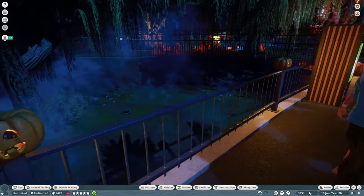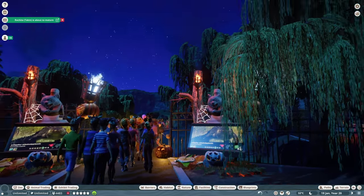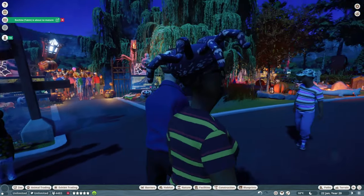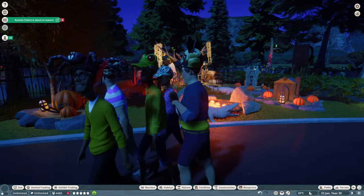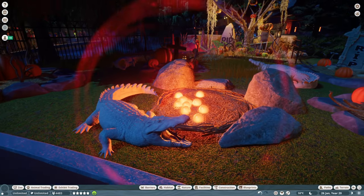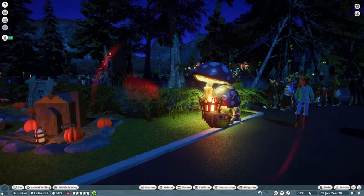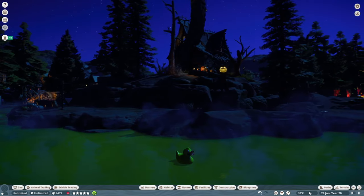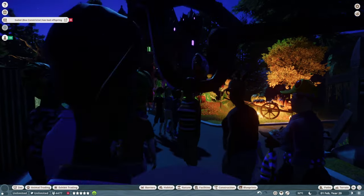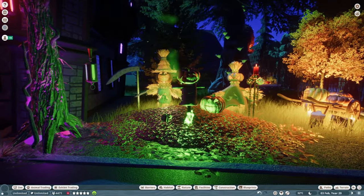Let's continue on our way through the tour. This is also supposed to be the inward route to the habitat. Here's some conservation education, and over here is some scenery I wanted to show off — most of these pieces are from the Steam Workshop, except for that crocodile statue which is a reward event. I really like how it looks here. The lighting in this alligator habitat — love it.